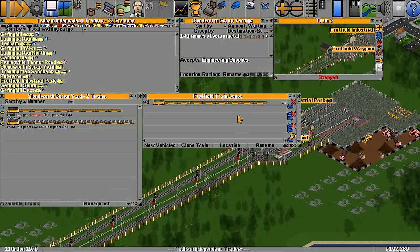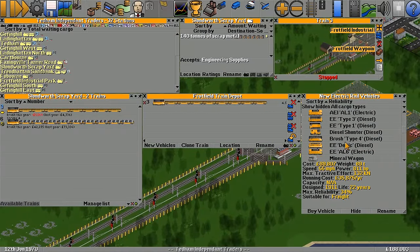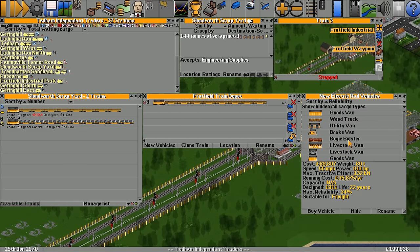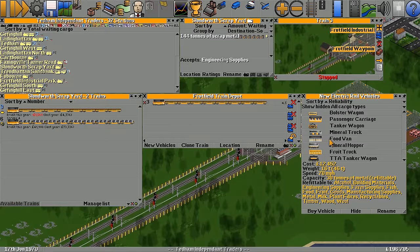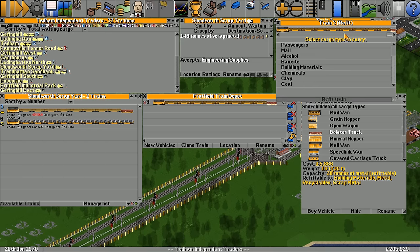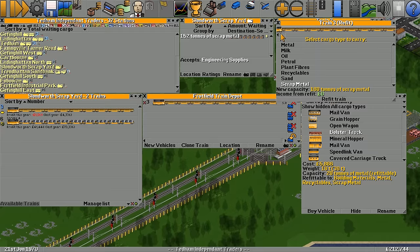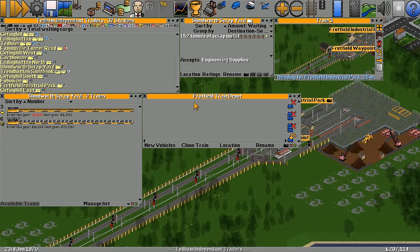Train 3 is bringing scrap metal from the industrial park. Let's increase what we bring in — which truck is it? I think it might be the bolster. Yes — let's refit for scrap metal. There we go, perfect — it was just annoying me.